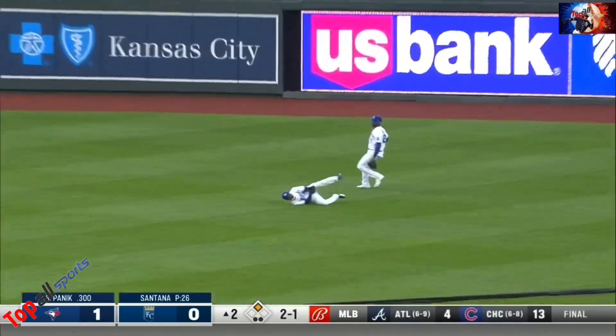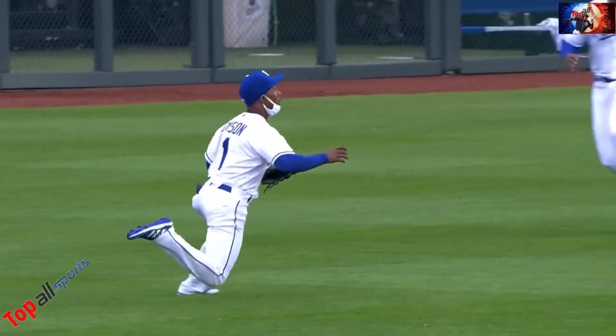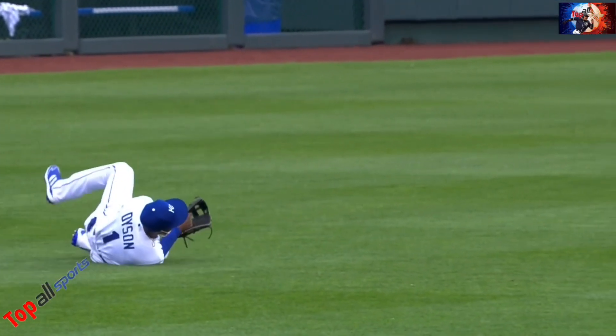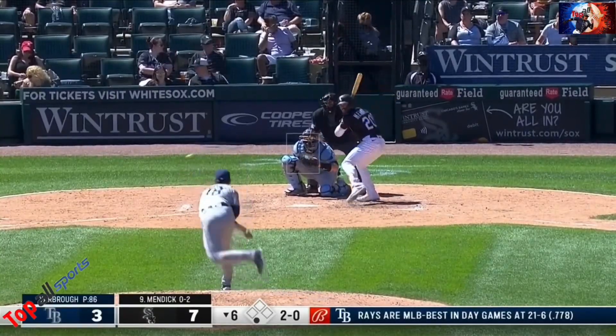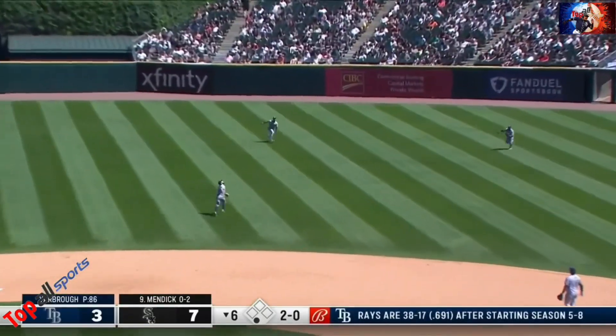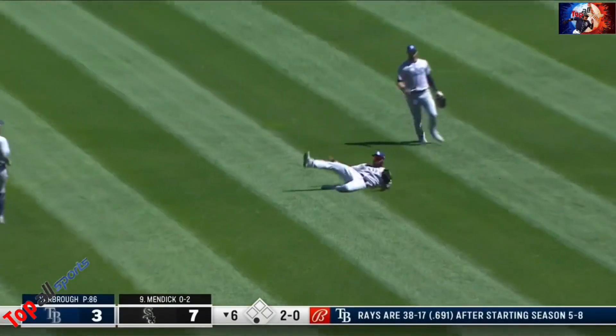Dyson races over from center and ends up going into a sliding palm-up play. Fly ball right center — that's going to be caught. A sliding grab by Margot.